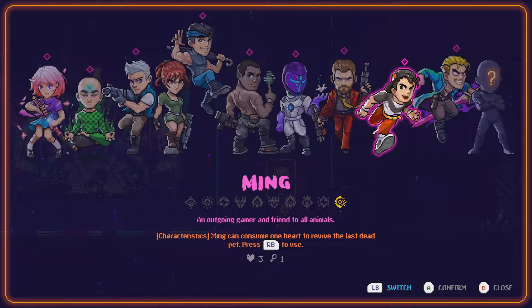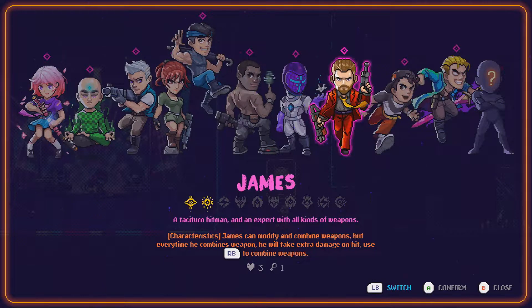Welcome back folks to more Let's Play Neon Abyss here at Reboot Month. In the last episode we did a Cronus trap run with Ming twice, and now it's time to move on to a new character — James, a taciturn hitman with expertise in all kinds of weapons.